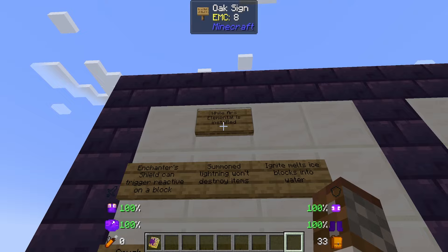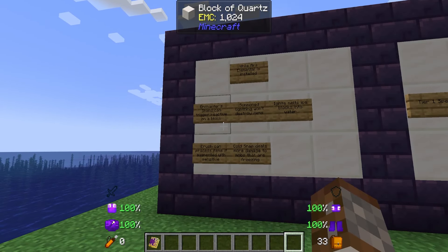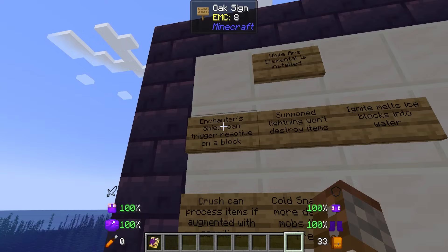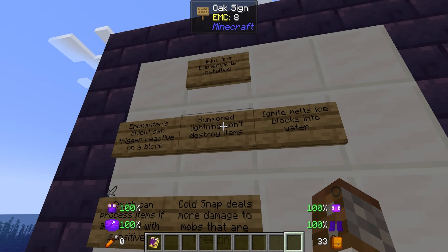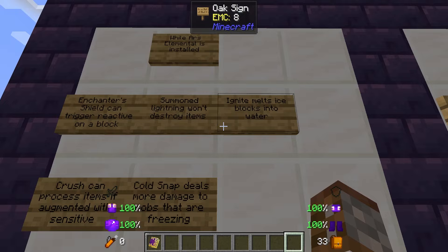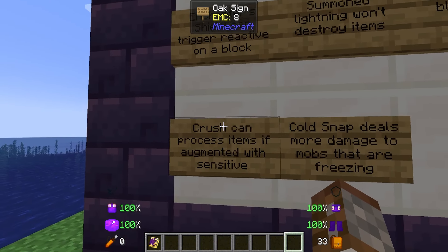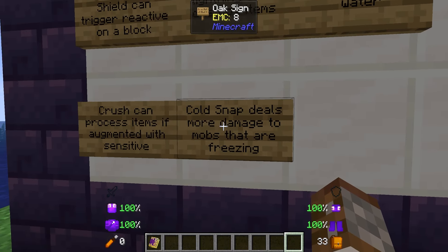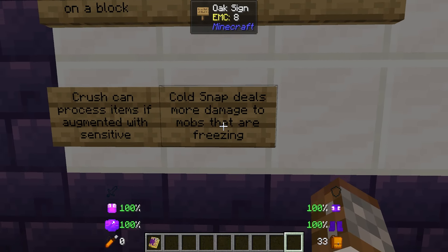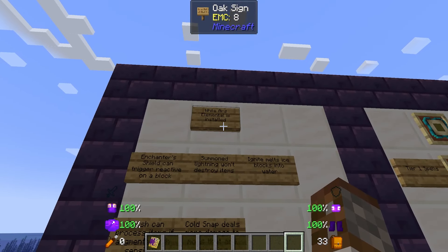Starting off, it's good to know that when you have Ars Elemental installed there are some fundamental changes that happen to the vanilla base mod. Enchanter's shield can trigger reactive on any types of blocks, summoning lightning won't actually destroy items, ignite melts ice blocks into water, crush can process items if augmented with sensitive, and cold snap deals more damage to mobs that are freezing.